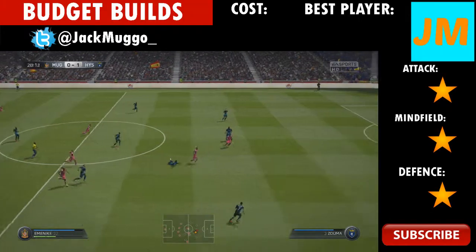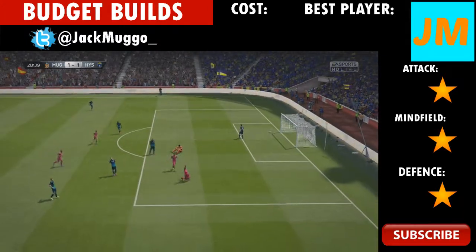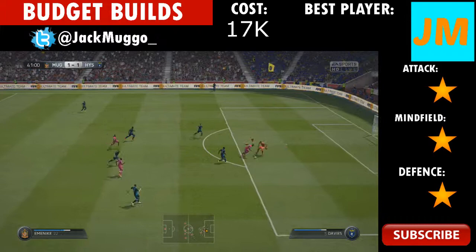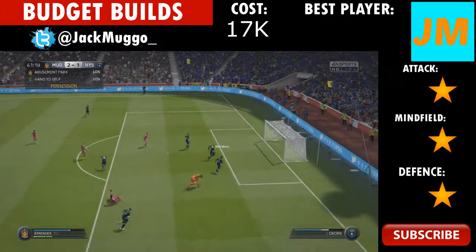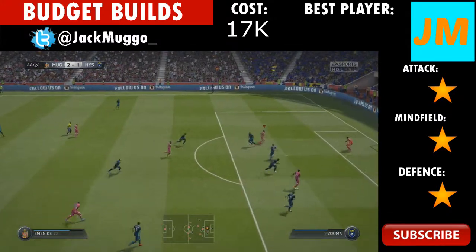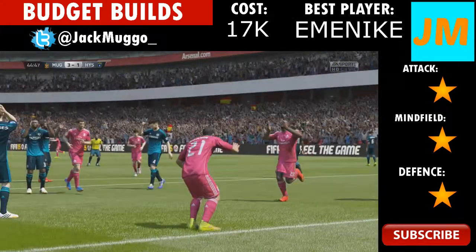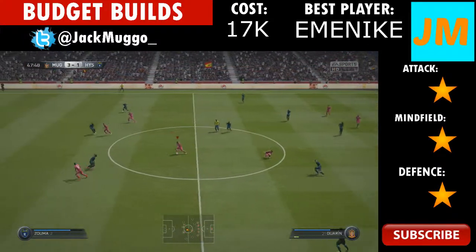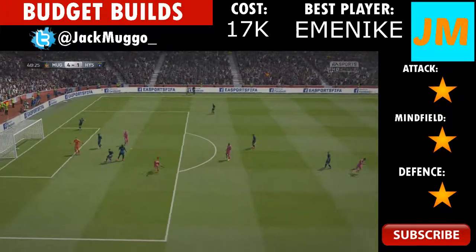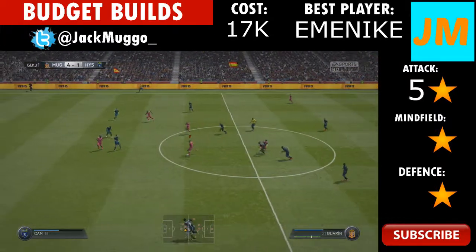We are here with the squad highlights. We've got a box around it - as you can see we have attack, midfield, defending, best player, and the cost. It costs around 17,000 coins this team. Honestly if you've got 17,000 coins and you like cheap or OP squads I recommend this team. Guarine's got 3 tricks, you've got Eminike and Ibarbo up front, and a very solid 5-at-the-back defence. The best player for me was Eminike - 6 goals in 2 games. He always makes runs and plays higher than Ibarbo so he makes more runs behind the defence.